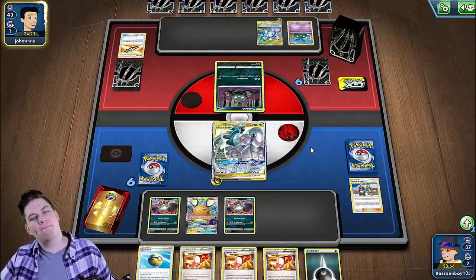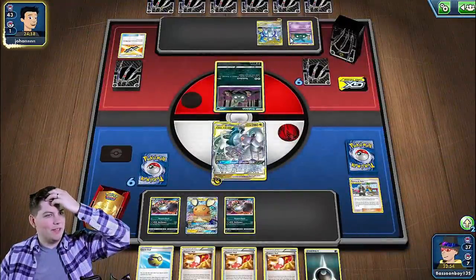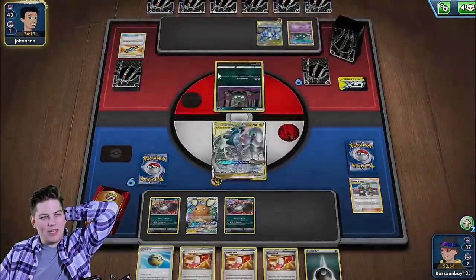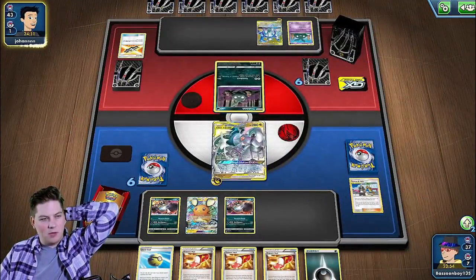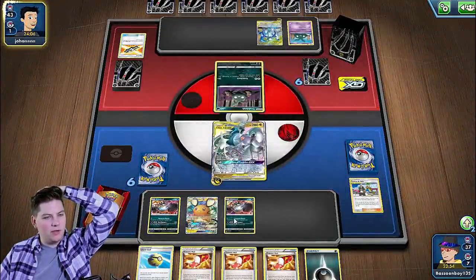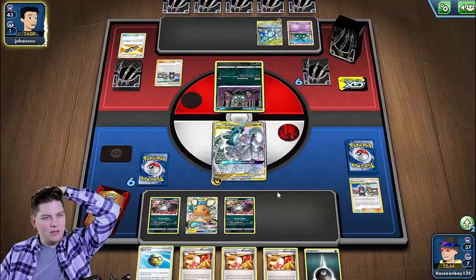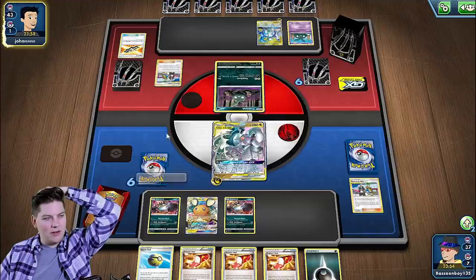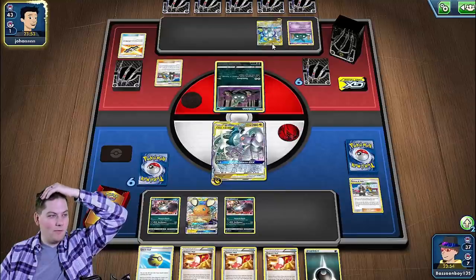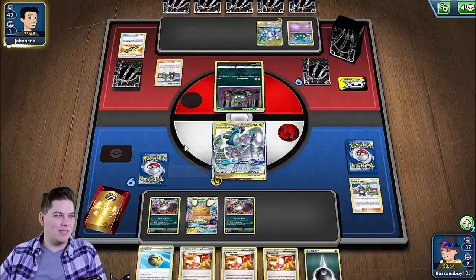I think our route to win lies in knocking out the ADP, right? So they're going to bring this active, they're going to GX attack. And then what we want to do is swing into them with an Ultimate Ray of our own. We're going to power up and split the difference between the two Guzzlords. We're going to look for a double colorless, and then we're going to try to flip over all of our prizes. We could take five prizes and then we would just need to find one Greedy Dice and flip heads, and we win.